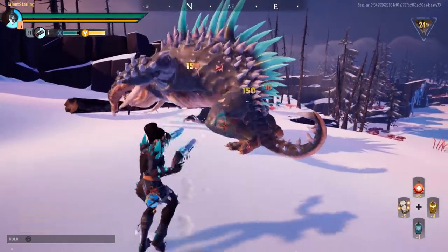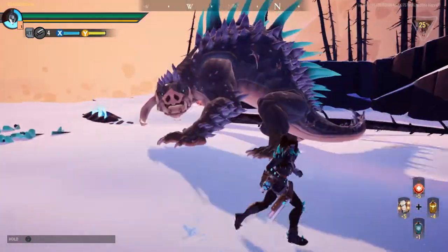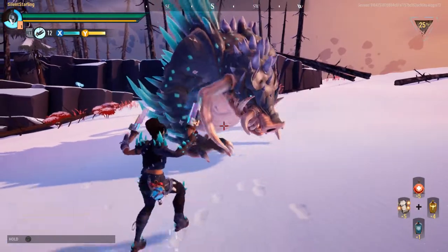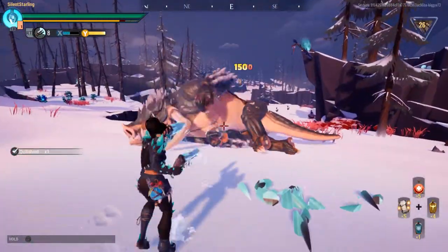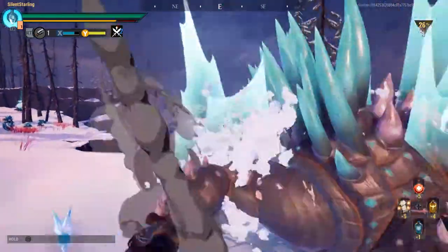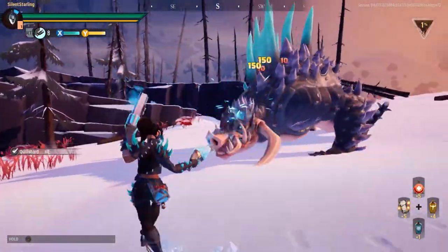It takes a while to differentiate on sight the two different stances he does for the two different quill attacks, but to be safe, whenever he does either one, put your weapons away and back up until you can tell the difference. The big thing about him that's not quills is really just the same as with any other behemoth — you need to watch his movements and learn his tells, especially because he attacks pretty fast. Now that we've broken a lot of his quills, I'll be able to actually damage the arm, the head, underneath.